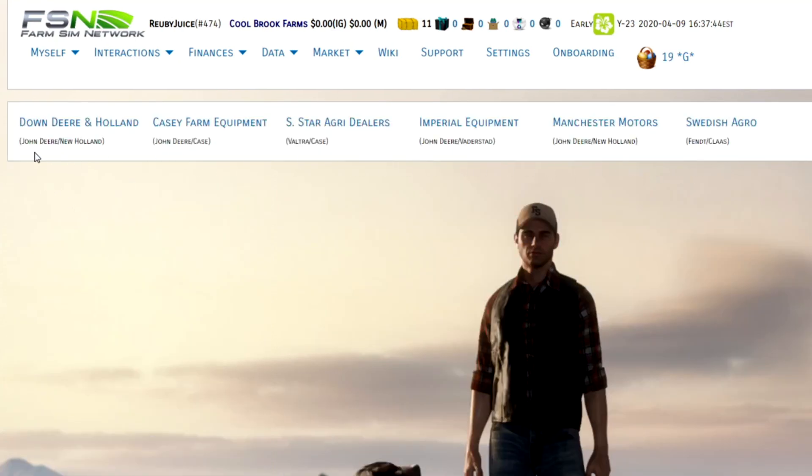You come to a landing page where you have the different dealerships lined up across the top and their main two brands listed underneath them. We've got dealers that specialize in John Deere and New Holland, John Deere and Case, Valtra and Case, John Deere and Vaterstadt, John Deere and New Holland, and Fendt and Claas. I'm going to go over to Swedish Agro because I'm a fan of Fendt.